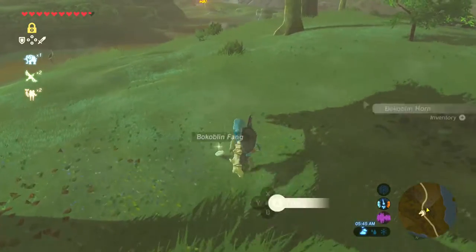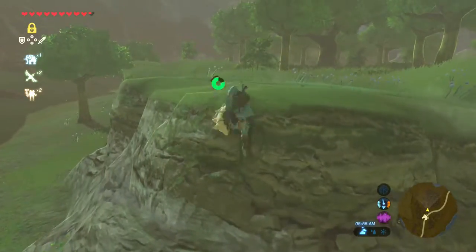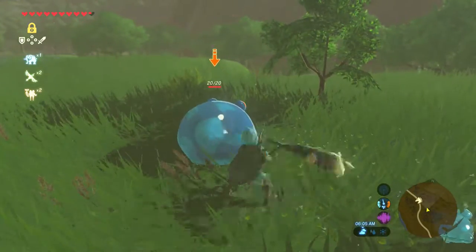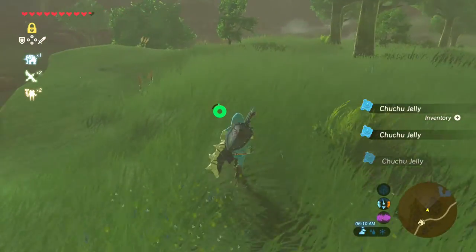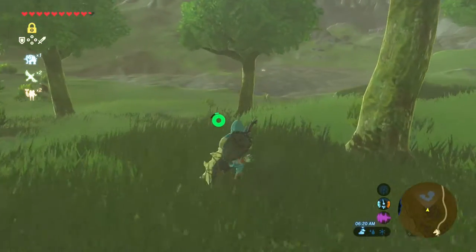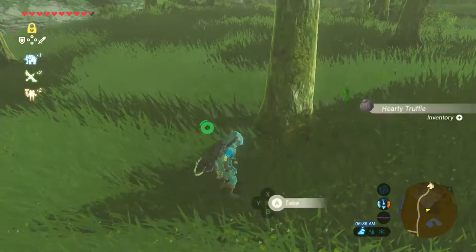I can see the shrine over there. Hold on — I think I remember a memory being somewhere around here, so I'm going to look around this area real quick. Well, there's these guys. I want a taste of my club. Let's go look. I think I've got the wrong area. Oh — a hearty truffle, I'll take that. I don't know when I might need it. Hearty radish, I'll take that too because it restores a lot of health.